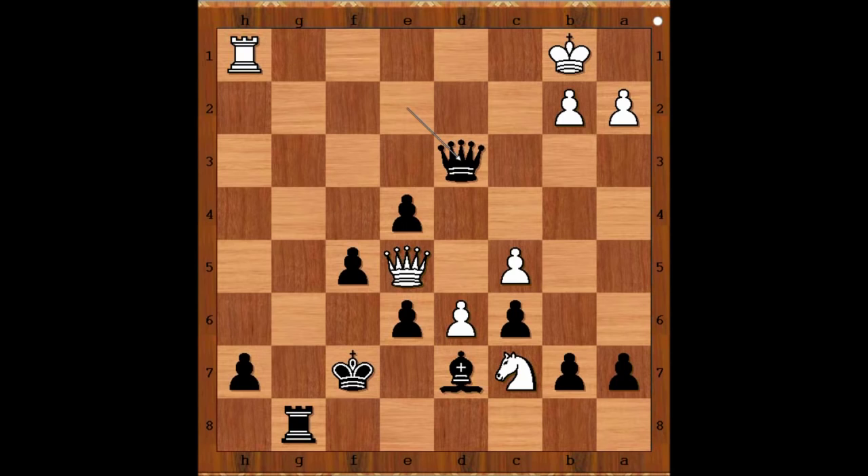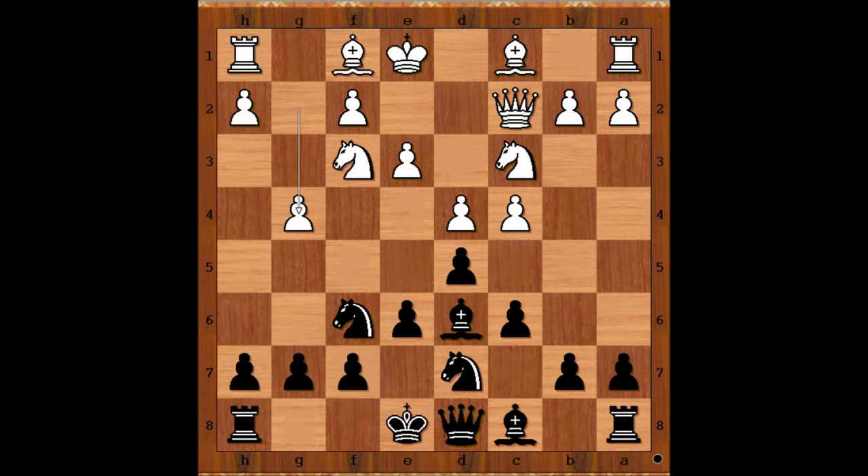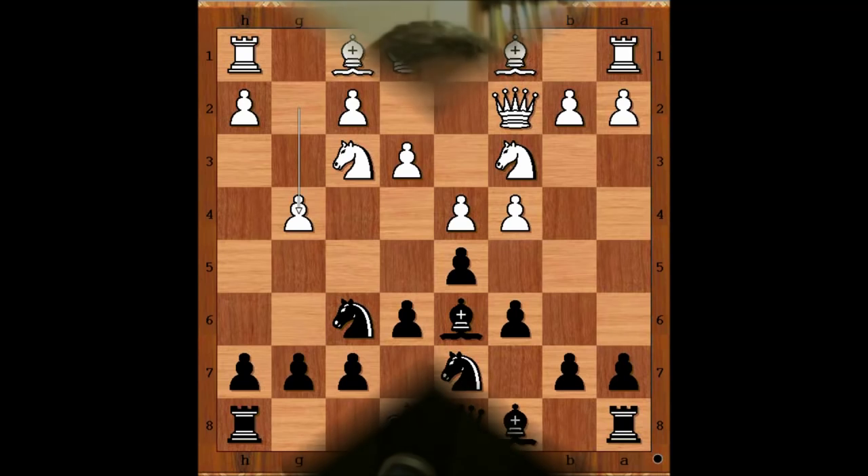Let's go back to this very interesting position in the opening. Black to move — Kramnik played h6 and won; Elianov captured the pawn and won. Interesting, isn't it? Both moves are good for black. What do you think of this game? I hope you enjoyed watching this video. I wish you good luck with your chess — bye for now.